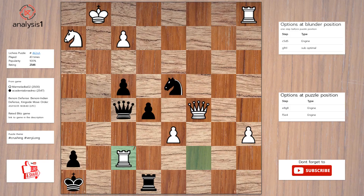Next puzzle. Here are threats in puzzle position: Queen takes rook. The checks are: Rook to g8, check. Queen to g6, check. Queen to g5, check.